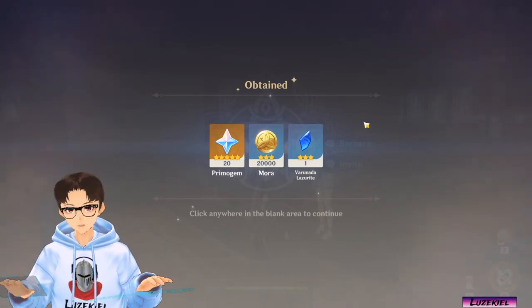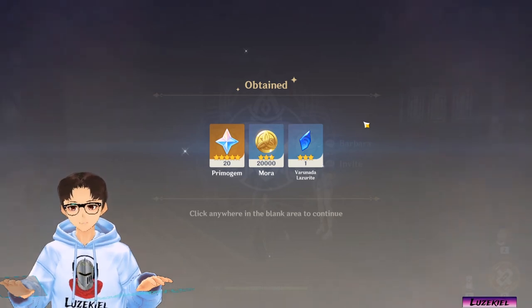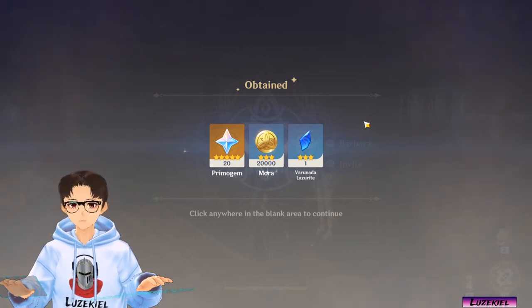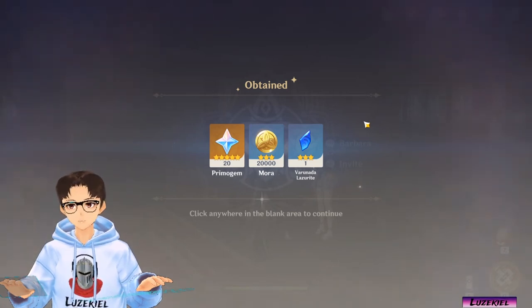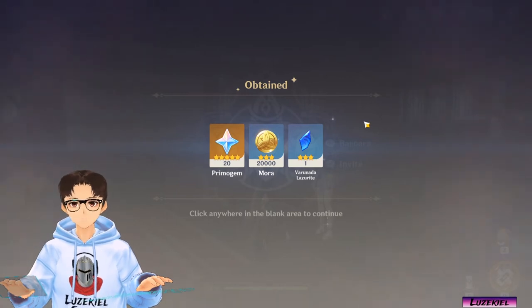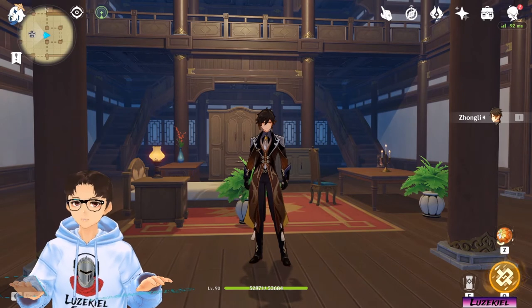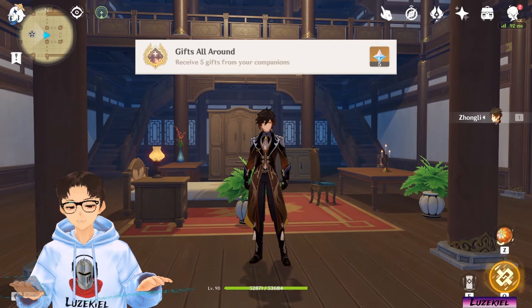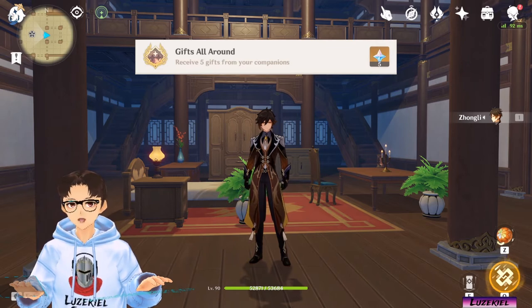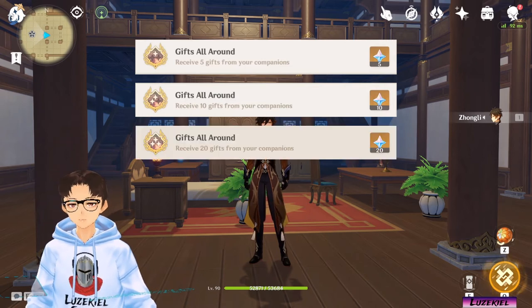So have you guys noticed another thing? I have just collected 20 primogems from Barbara twice. Currently as of patch 1.6, each character has 2 corresponding companion furnishing sets. That means that each character that you own can receive up to 40 primogems once. On top of the primogems that the characters give, we also get primogems by completing the Gifts All Around achievement for collecting gifts from the characters invited into their sets. We can get 5 primogems from receiving 5 gifts, 10 primogems from receiving 10 gifts, and 20 primogems from receiving 20 gifts.